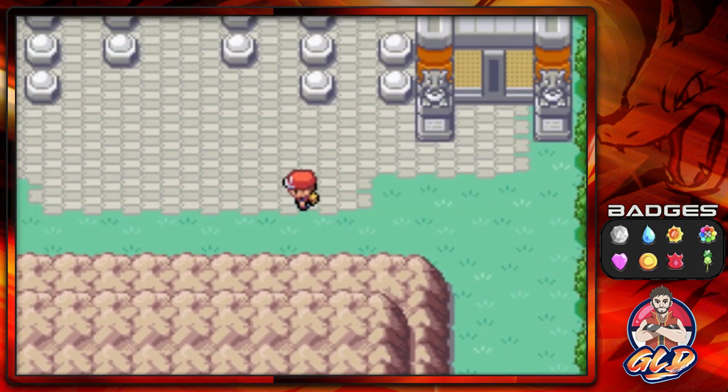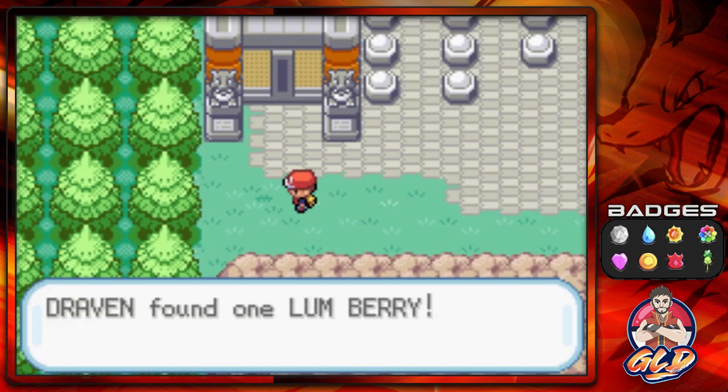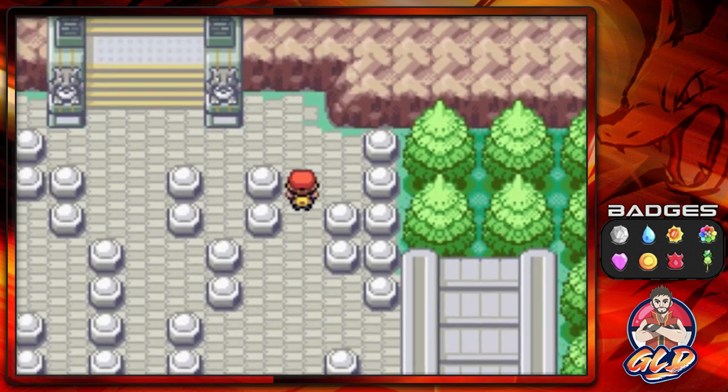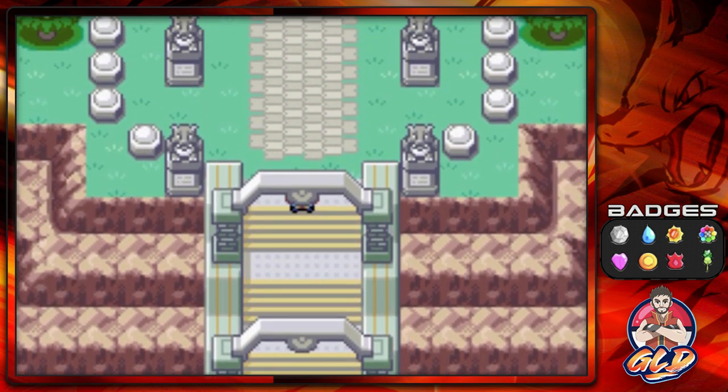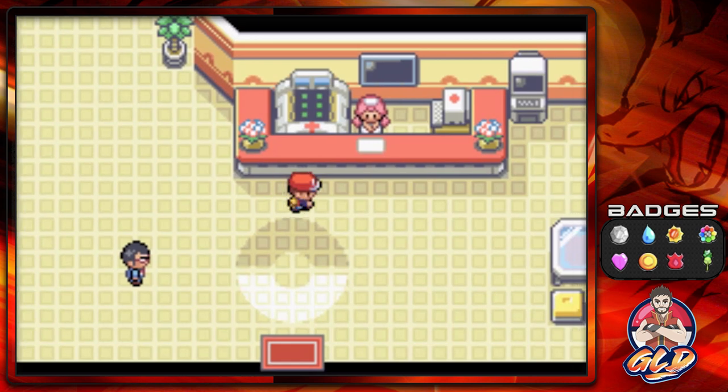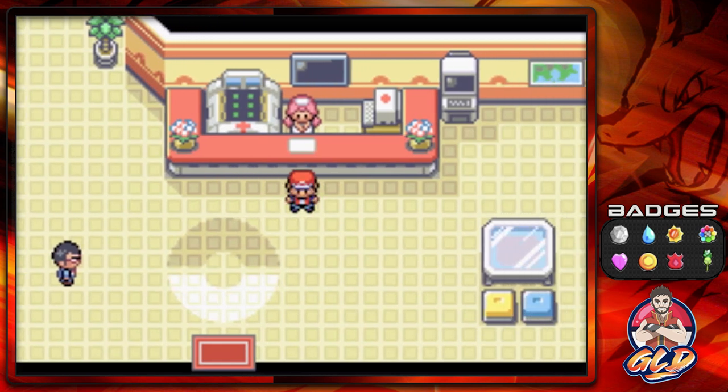Here we are in the Pokemon League! There's an item right there - found ourselves a Lum Berry. Keep an eye out for your surroundings. We're going into the Indigo Plateau - we don't need any more Repels, we're finally here! In the next episode, Episode 25, we will be going through every single Elite Four member. Hopefully we win - I do not know! Thank you guys for being patient and supportive. If you want to make a small donation to keep the channel going, hit that heart button. See you guys in the next episode!